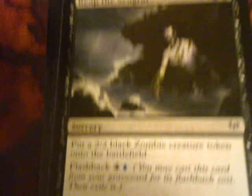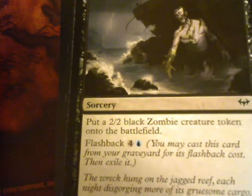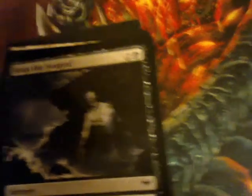Reap the Seagraph. Put a 2/2 zombie onto the battlefield. Flashback four and a blue. I don't think I've gotten a creature yet in this booster.